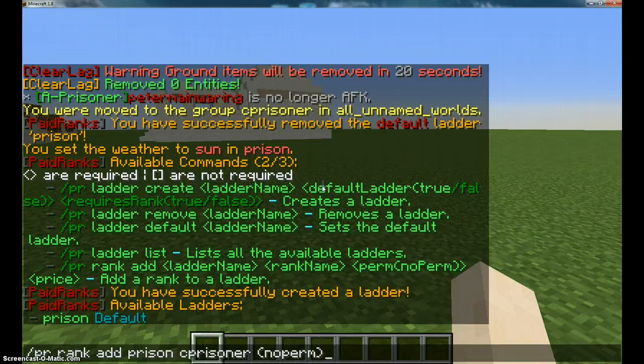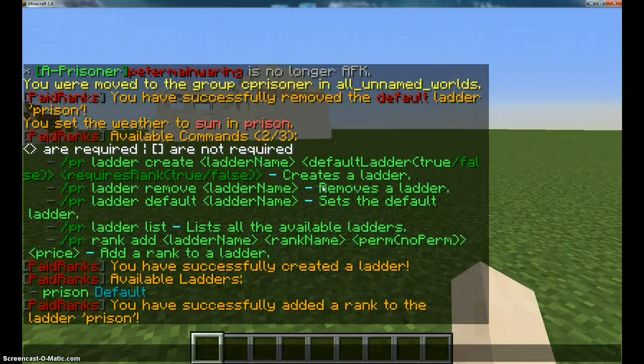I'm putting no perm. You don't really need perms because paid ranks does actually have perms, but you don't need perms for this. I don't know what the paid ranks permissions are for the non-op player, so if you guys can find that out that'll be good. For the cost, the first rank you want to zero because it's the starter rank. Then you've added a rank to the ladder prison.